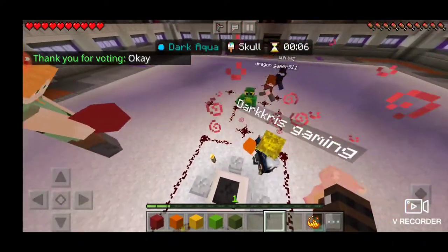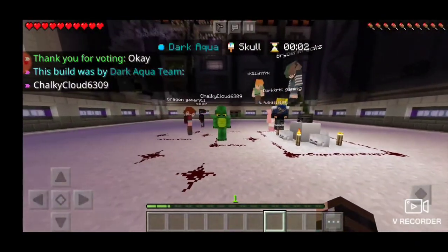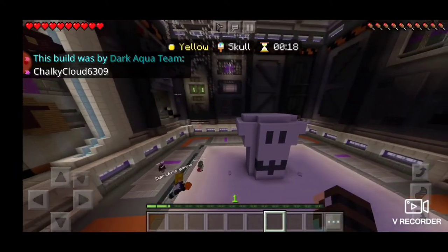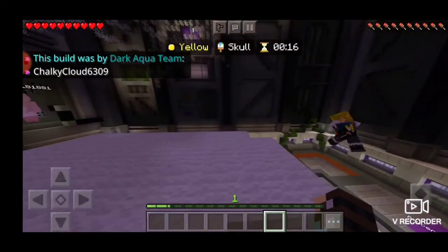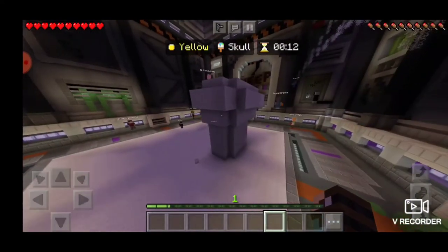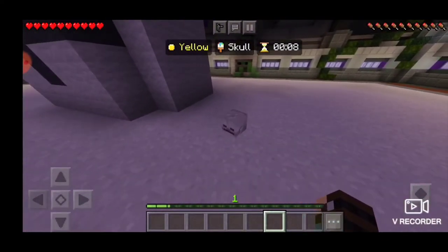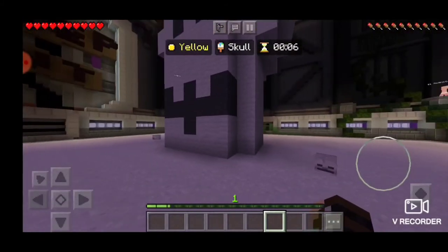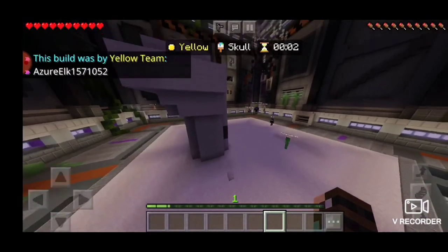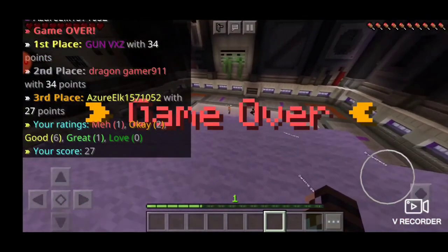Stomp on the wither skull. I like this dragon dude, he looks cool. Big brain! I didn't even use any of the bone blocks. I wonder if anyone's gonna notice the little skulls down here — tiny guys.